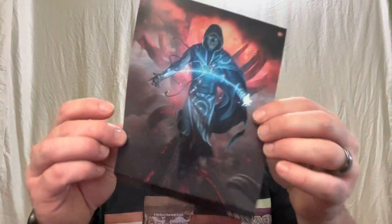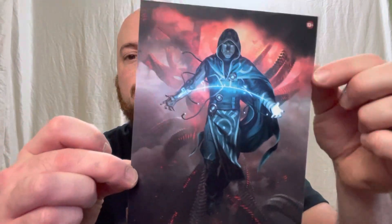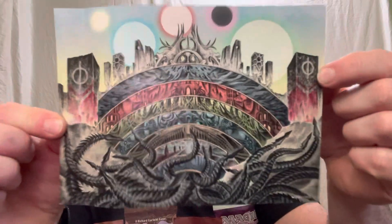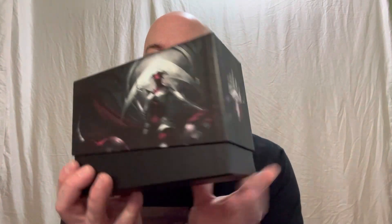I pre-ordered this probably three or four weeks ago and I'm excited. Right off the bat we've got a little poster type thing in here — got a super cool picture on one side, and some alternate art type stuff on the other side. I love that these pre-release boxes always have something special. We've got your card box — super nice looking, very sharp. I love it.